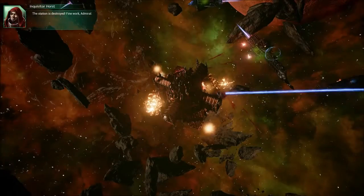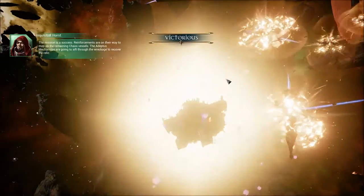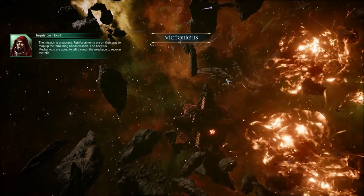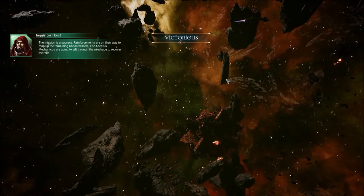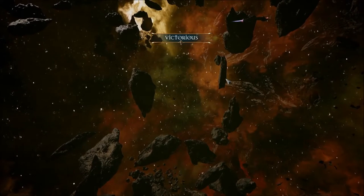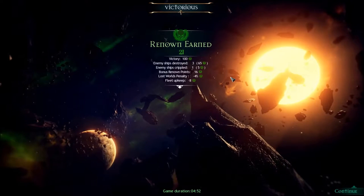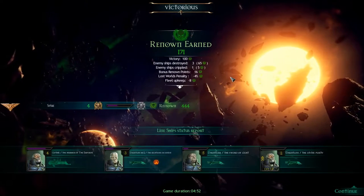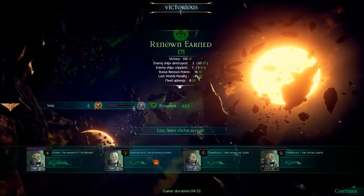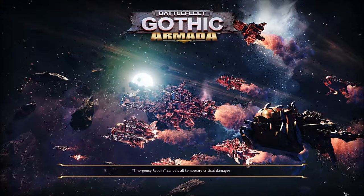Fine work, Admiral - the mission is a success. Reinforcements are on their way to mop up the remaining chaos vessels. That hadn't counted my ships being destroyed. Sift through the wreckage to recover the relic. Well, that was surprisingly more easy than I thought. Enemy ships destroyed. Right, good work - we did it.